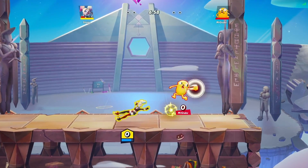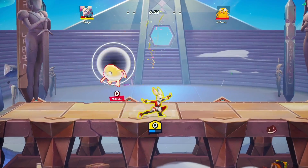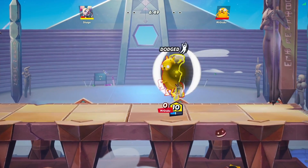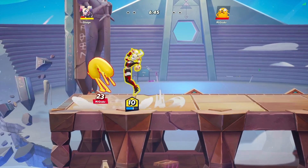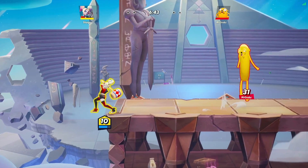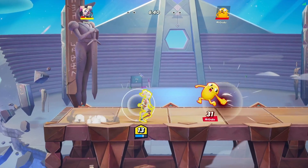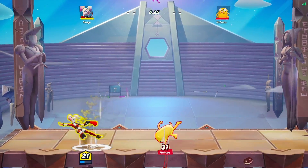The first perk I'm going to be discussing is That's Flammable Doc. Now with this perk, it basically allows you to set your opponent on fire. In order to activate this perk, you have to hit your opponent with a projectile and then within 3 seconds you have to hit them a few more times to activate the fire. This perk is so good because it allows you to do extra damage to your opponents.